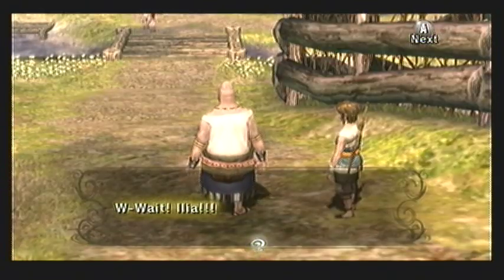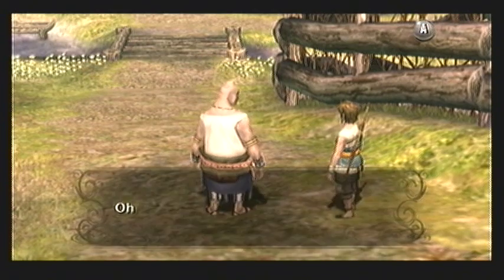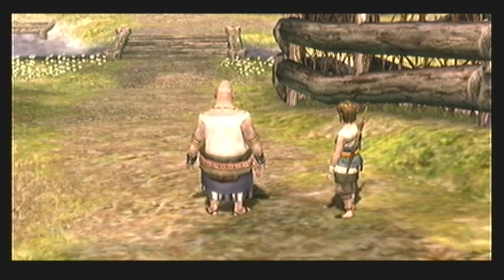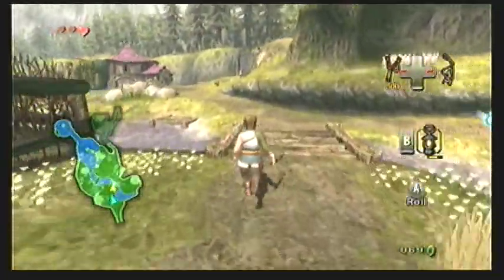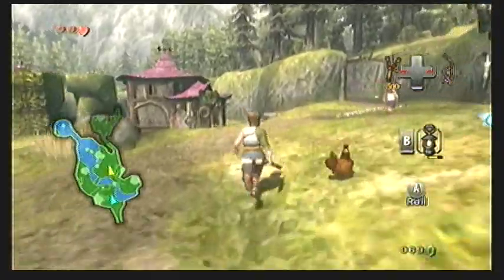Bo is upset and says this won't do — they need to get the gift to the royal family on time. He's not really sure what to do and just sits there helplessly, so I guess it's up to us. Link then regains control, and you want to head back to the area around Link's house and head on through.